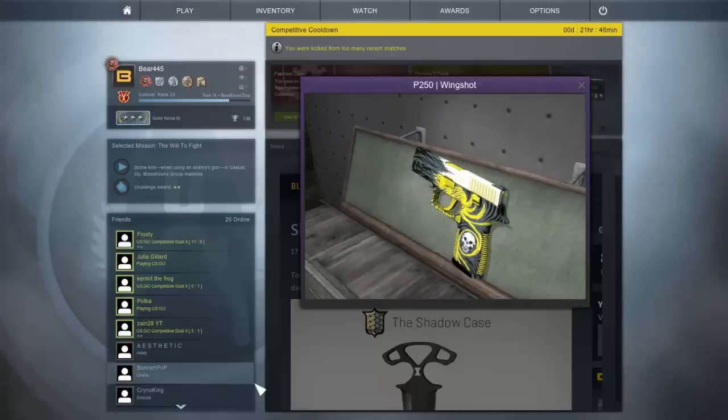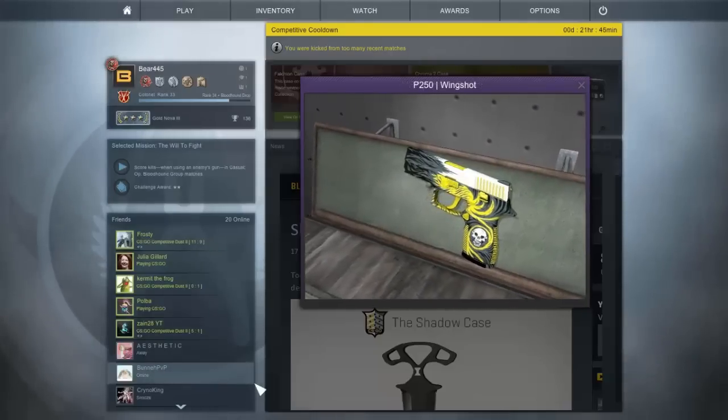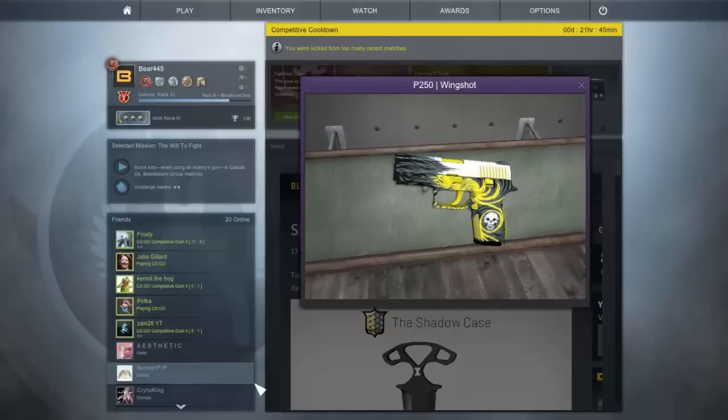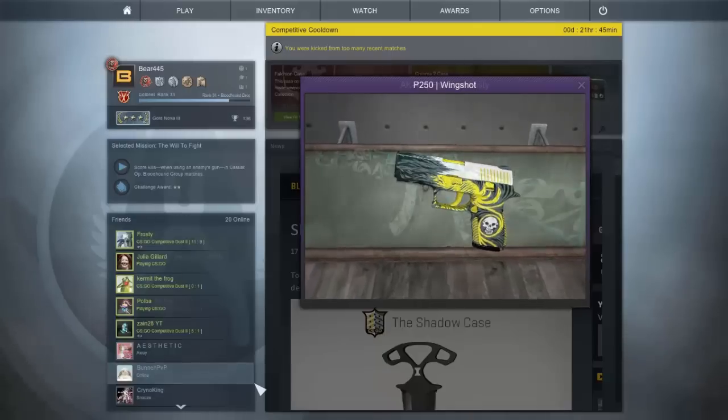This is the P250 Wing Shot. I like the skin and it looks great for a purple. I might start using this as my P250 skin and I really like the swirling pattern on it.